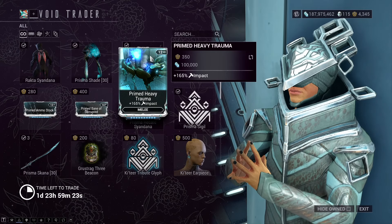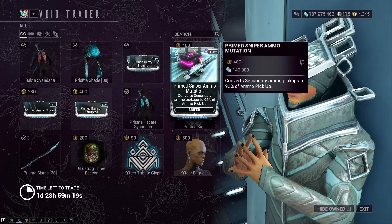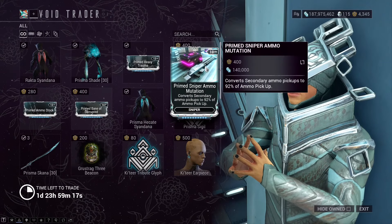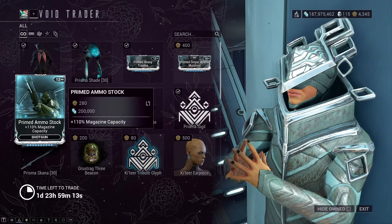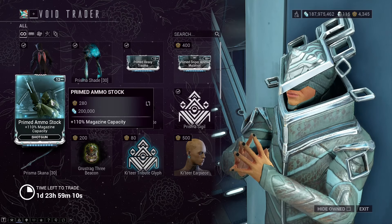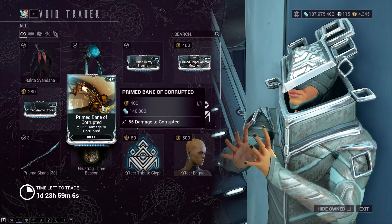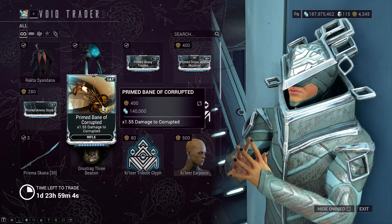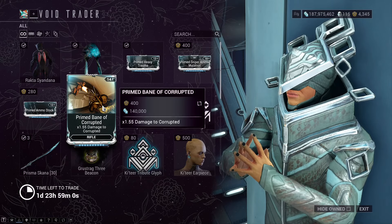There is Primed Heavy Trauma — 165% Impact Damage for Melee. Primed Sniper Ammo Mutator — I know you said Regenerator, but it's a Mutator. Primed Ammo Stock, or 110% Magazine Capacity for Shotgun. Primed Bane of Corrupted — 1.55 times Damage to Corrupted, obviously, for the Rifle.